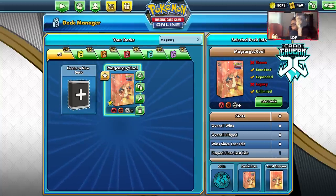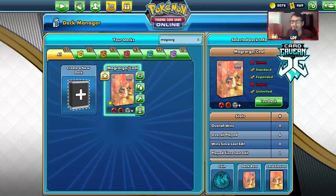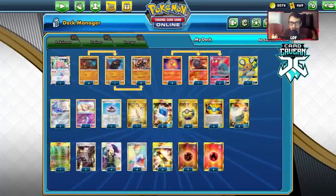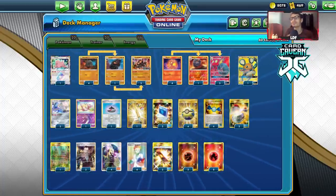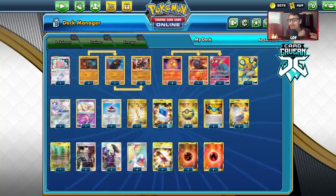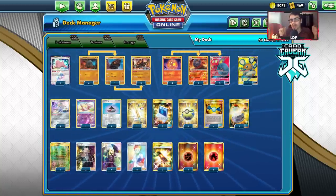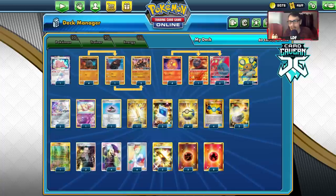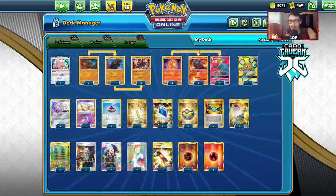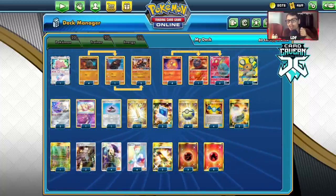If I were to make any changes to this deck, maybe add a Rosa or two — I think Rosa would be pretty good. Maybe play an Entei or a Machamp Marshadow as an extra Fighting attacker for those matches where it's useful. I'd also maybe add an Island Challenge Amulet or a Big Charm — any way for Makargo to either not give up as many prizes or have more HP. Those are two other cards that would definitely add to the deck.